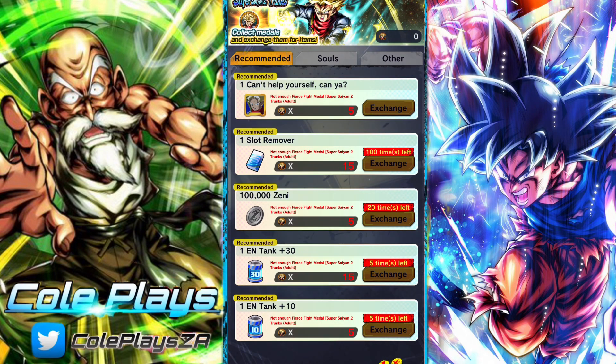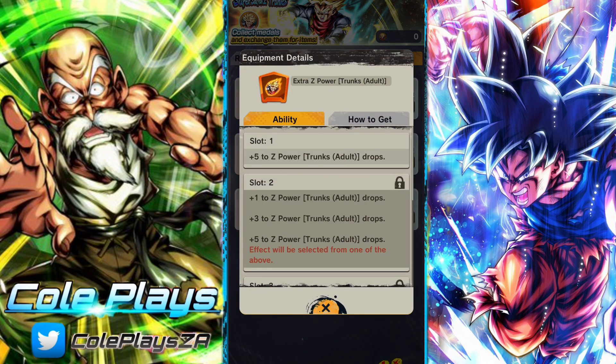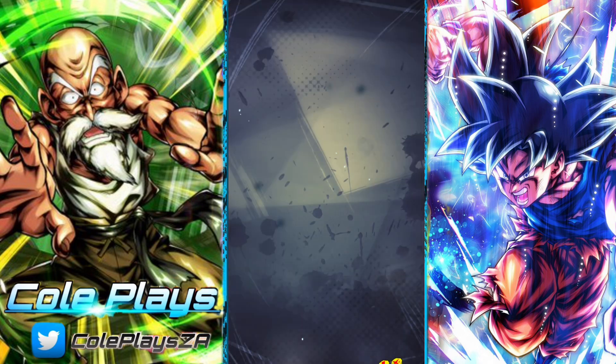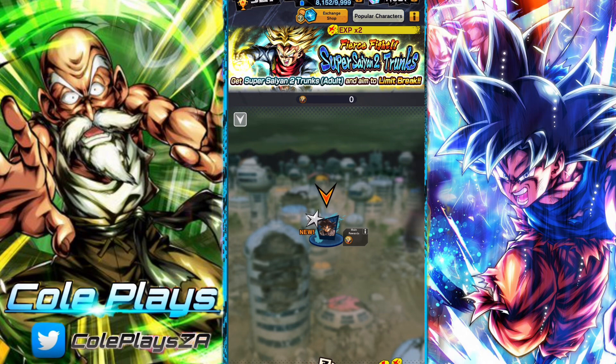You will also find an exchange shop. Here you can buy gear, slot removers, and some energy. The most important thing to buy is under the 'Other' tab — it's equipment that will actually boost the drops you get from Hyper Dimensional Co-op. This is probably the most important piece of equipment to get because it's going to help you farm Z-Power faster.